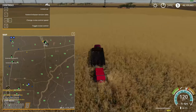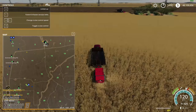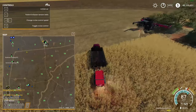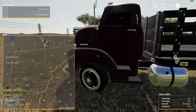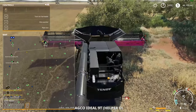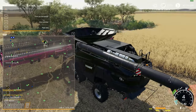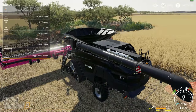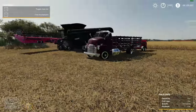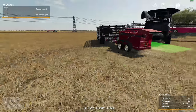The boys are making short work of that field. Somebody sneaking up on you, Jeff? Yeah. I can always tell the ones that Mike does because he always goes with the pink - a nice black harvester with a pink header on it.